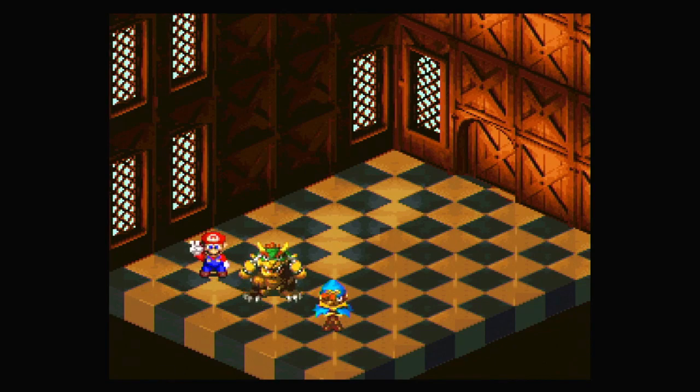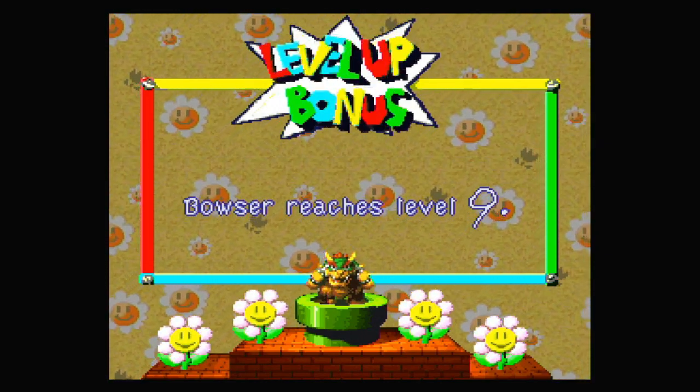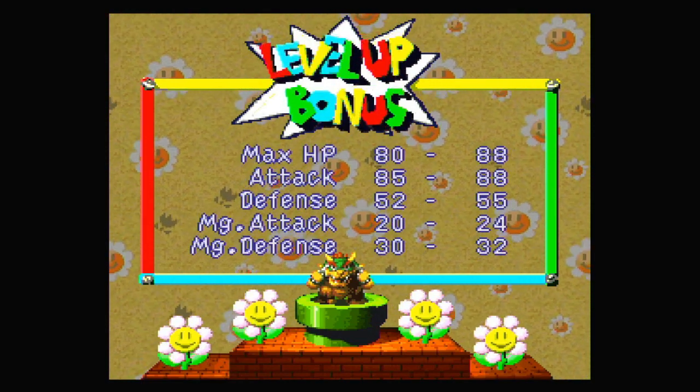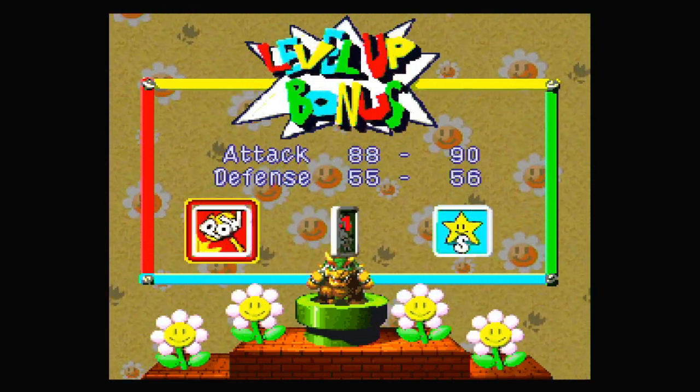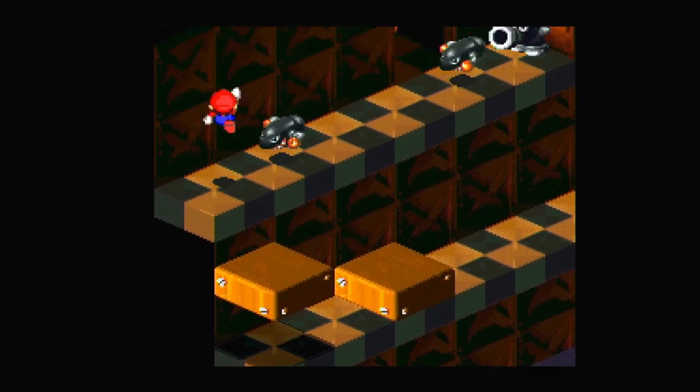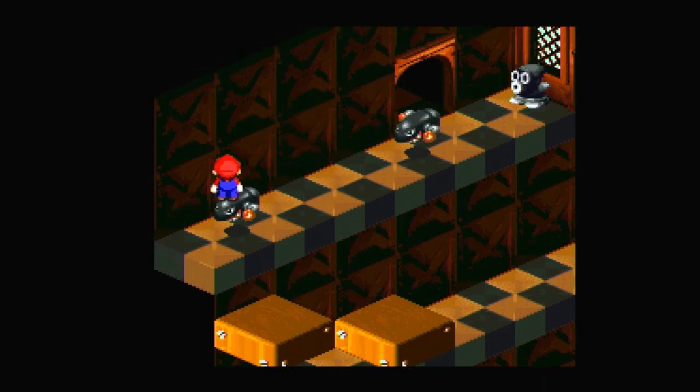Bowser reaches level 9, which I believe means that he gets Power. Let's do that. I should duplicate this tab so I can actually see what I'm doing whenever I need to level up, because I have in my notes what stuff to pick when leveling up. Also these bullet bills here — we can stand on top of them, but I think we can also fight them. So let's do that.